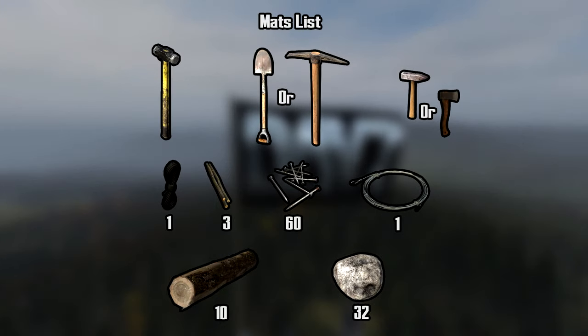First off, let's take a look at your materials list. We're going to need a sledgehammer, either a shovel or a pickaxe, and either a hammer or a hatchet. If by chance you don't have a hatchet, you will need an axe in order to cut down trees to harvest wooden logs. We will also need 1 rope, 3 sticks, 60 nails, 1 metal wire, 10 logs, and 32 stones.